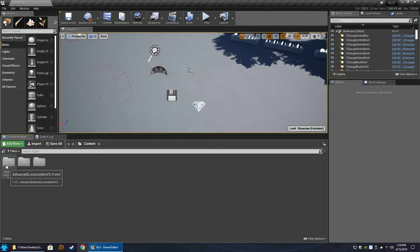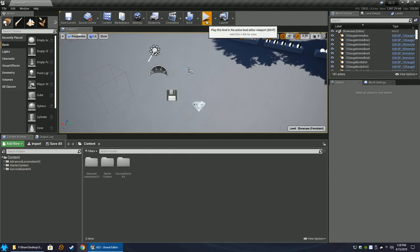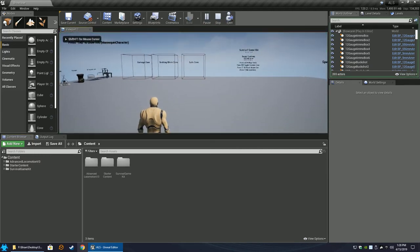Open up the project that has the Advanced Locomotion and Survival Game Kit. If you haven't already, click the tab to show the source panels so you can see the folders and move around similarly to how I am. Let's hit play and take a look at the current state of the system and see what I want to change.